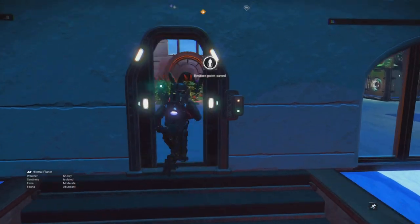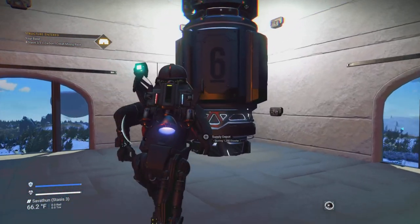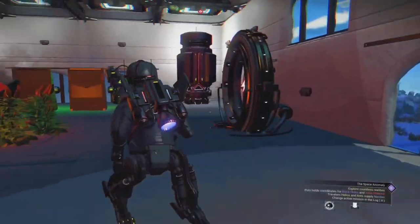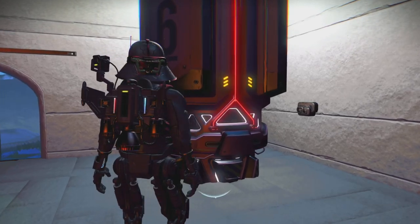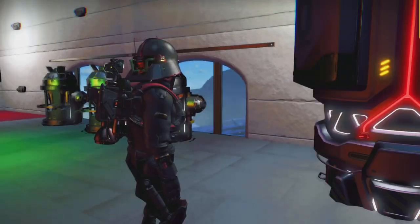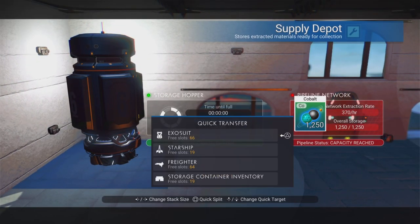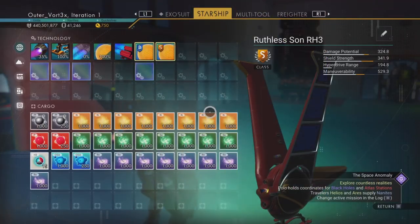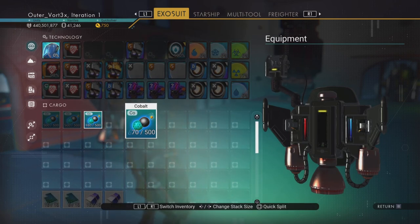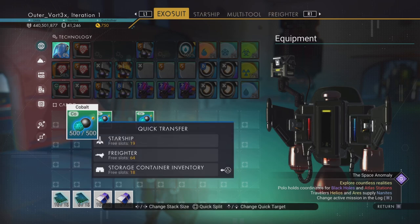Now we're approaching our last base — this will be for ionized cobalt and condensed carbon. What I like to do here is ignore the oxygen and cobalt for now. I'm going to pick up my dioxide and put it in my ship. As you can see it really starts stacking up. I'll take my cobalt and just put it in my exosuit for now. What I want to do is take out only 100 of the cobalt, stick it there for now, and put the rest in my storage container just so it's out of the way.